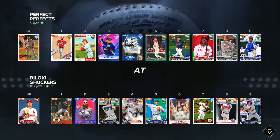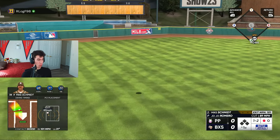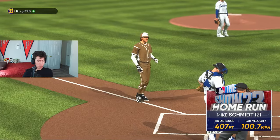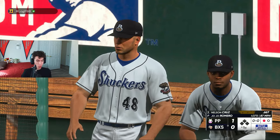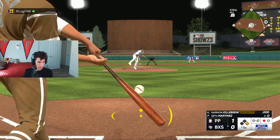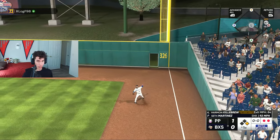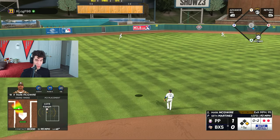Trying to win and get parallel XP with these cards. Away team hitting first, facing the lefty JoJo Romero. Of course we have Brian Wilson on the mound for us, and Mike Schmidt the program card. The ball just exploded off of his bat — it's a 1-0 lead. That's a nice amount of parallel XP for him right there.